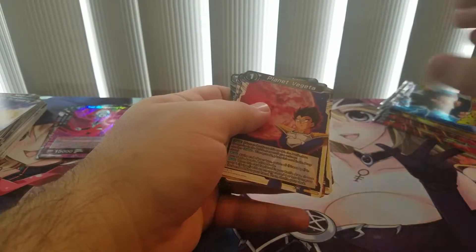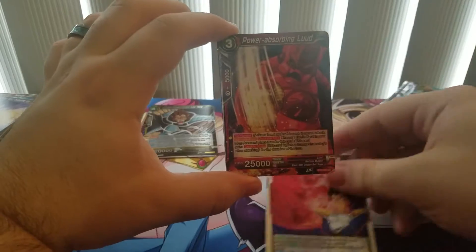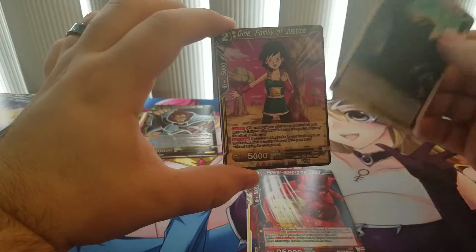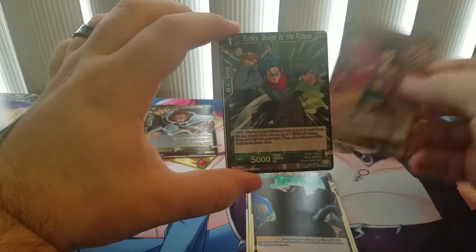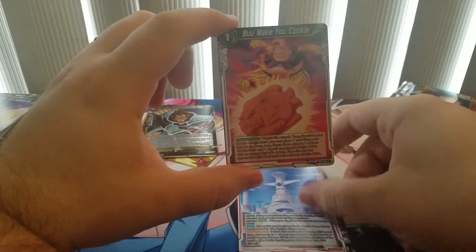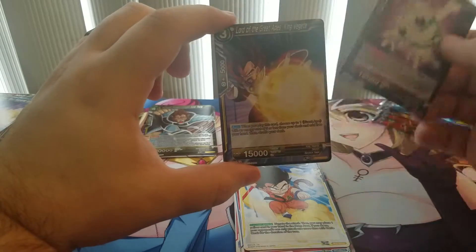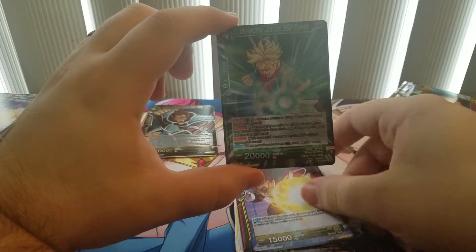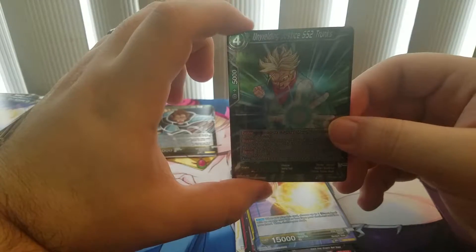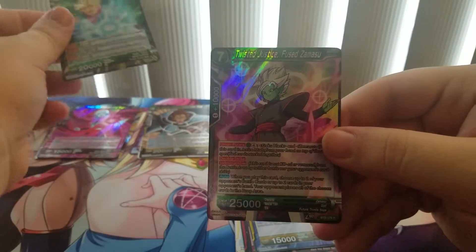Pack 6: Planet Vegeta, Power Reserving Leud, March of the Great Ape, Gene, Family of Justice, Trunks Bridge to the Future, Planet M2, Boo Make You Cookie, Flying Nimbus, Handy Guru, Lord of Great Apes, King Vegeta. And then we have an Uncommon Hollow — Unyielding Justice Super Saiyan 2 Trunks. And we have a Rare — Twisted Justice Fused Zamasu.